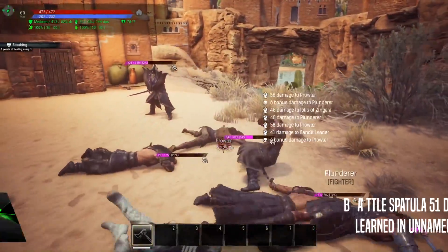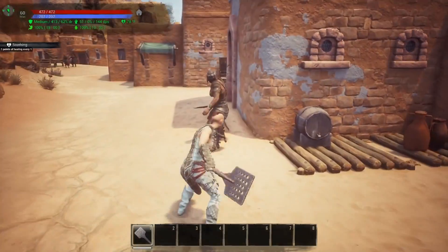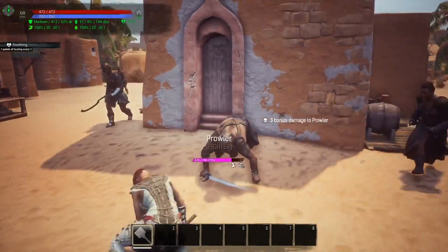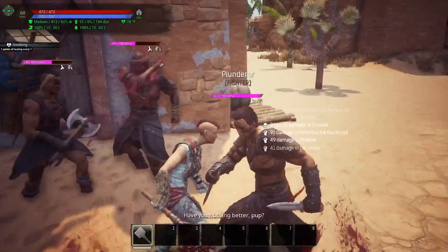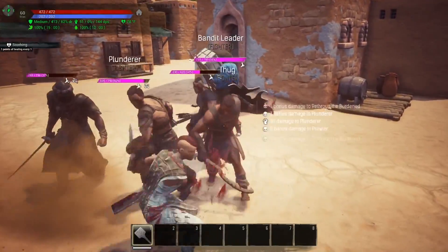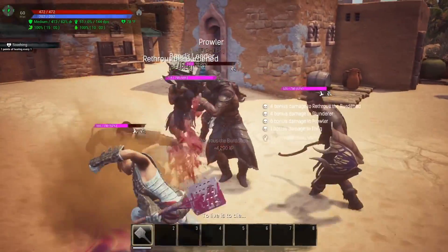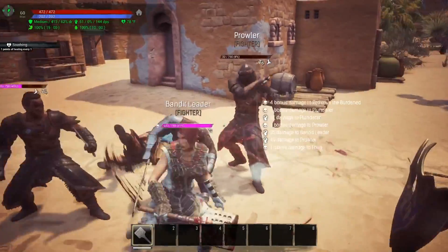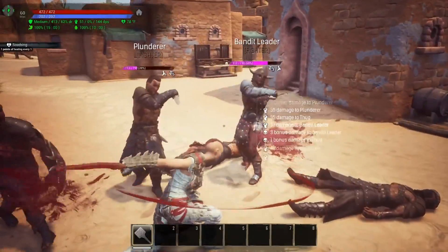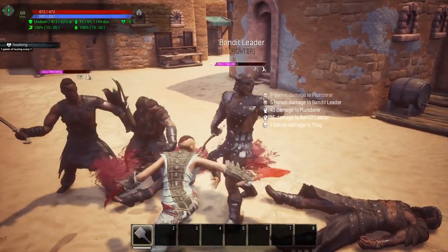Coming in at number 6 is the Battle Spatula with 51 damage and 0 armor pen. This is learned in the Unnamed City — you have to trade in your fragments of power to the Library of Esoteric Artifacts to get the recipe, and then you need an additional fragment of power to craft it. It's super cool if you want to run around acting like a deadly cook all around the Exiled Lands, and it is a decent weapon. However, it is quite expensive to craft since it requires two fragments of power — one to buy the recipe and one to craft it. You also have to be level 60.